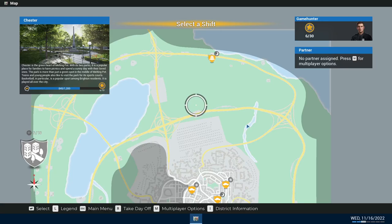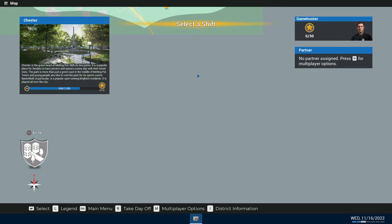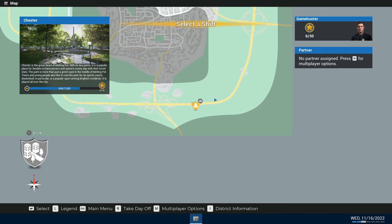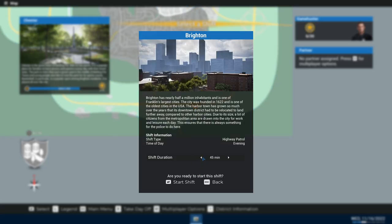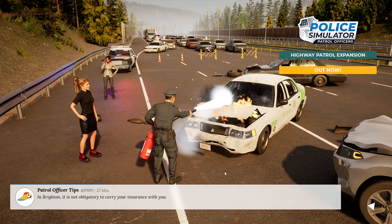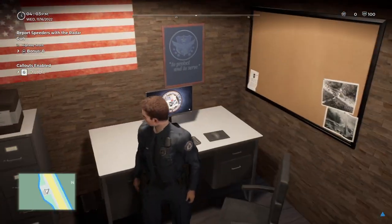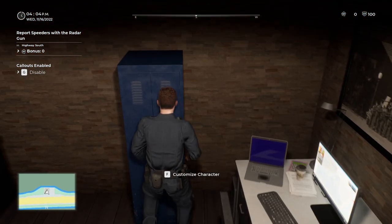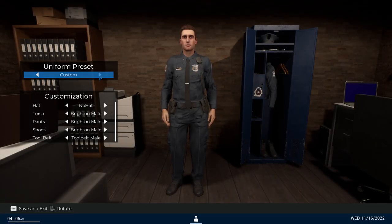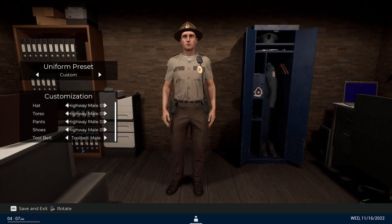Hello friends and welcome to another episode of Police Simulator Patrol Officer. Tonight we're going to try again and again to do some highway patrols, and hopefully we can avoid too many self-inflicted accidents. I've been trying to drive on the — I'll show you when we get to it. Of course we need our highway patrol hat — here we go.